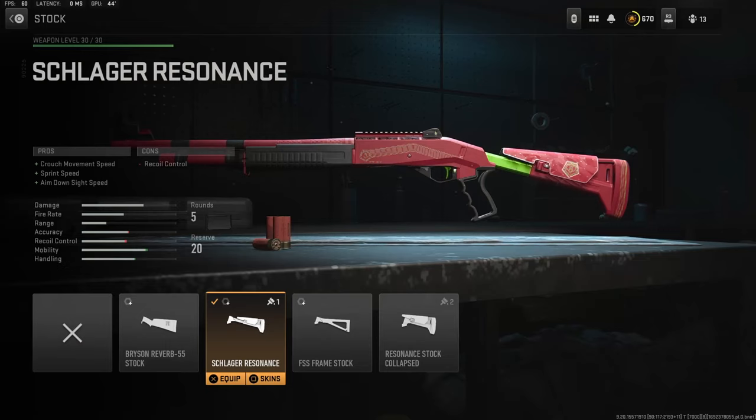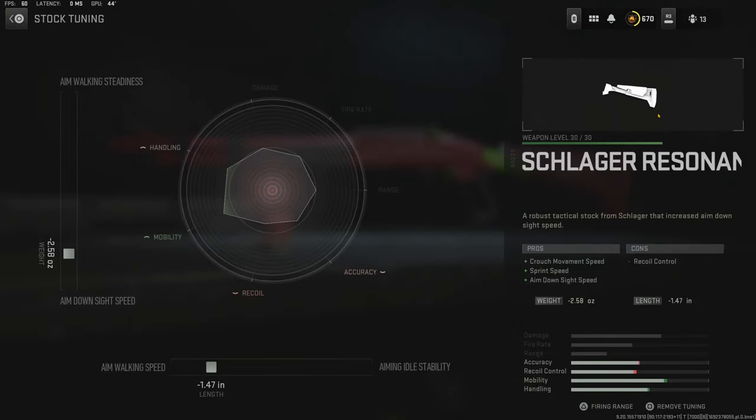Over on the stock I'm using the Schlager Resonance for the crash movement speed, sprint speed, and aim down sight speed. The cons are recoil control. Over on the tuning I went with negative 2.58 ounces for aim down sight speed and negative 1.47 inches for aim walking speed.